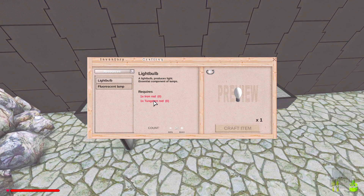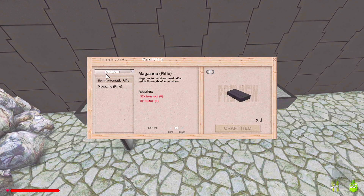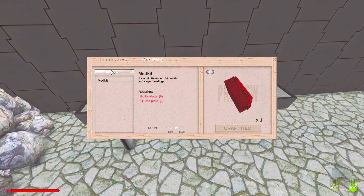Making the mining helmet is actually not that hard, and it'll be very good for mining. We can make a semi-automatic rifle and a magazine for it — funny imagining we've been running around with swords and then we pull out a rifle. Medical kit is nice too.